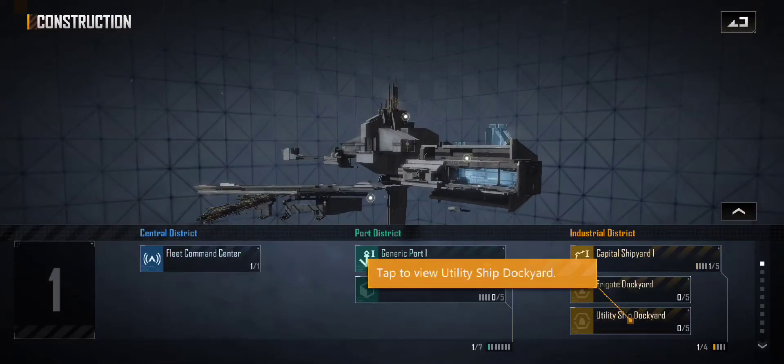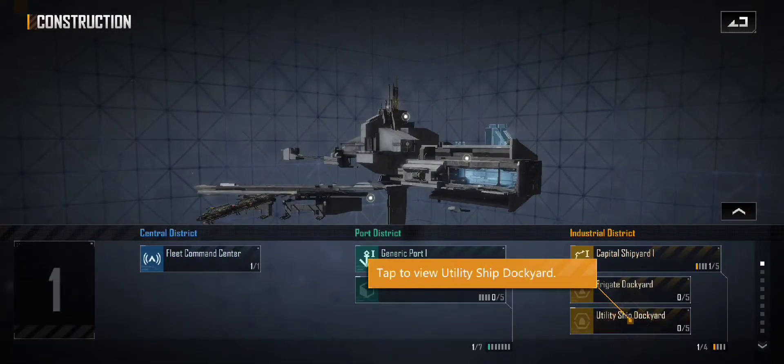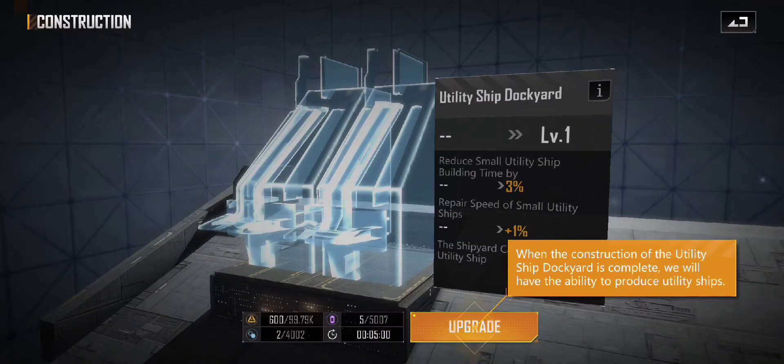Now we have a Capital Shipyard. Tap to view Utility Ship Dockyard Facility. When the construction of Utility Ship Dockyard Facility is complete, we will have the ability to produce utility ships.